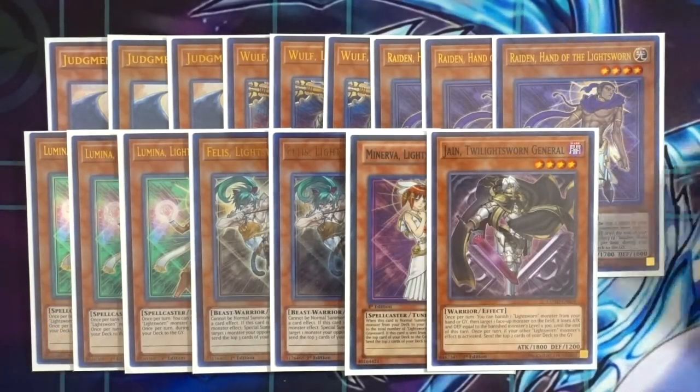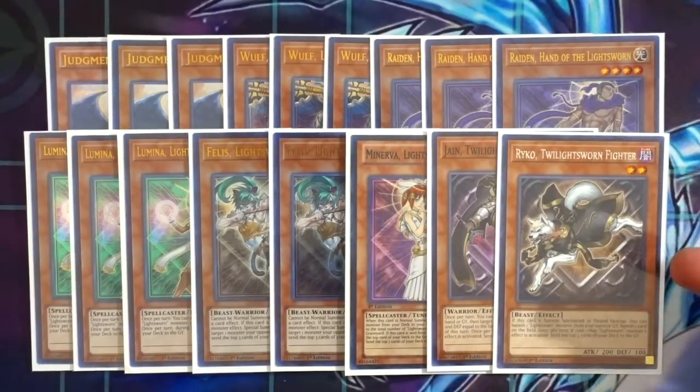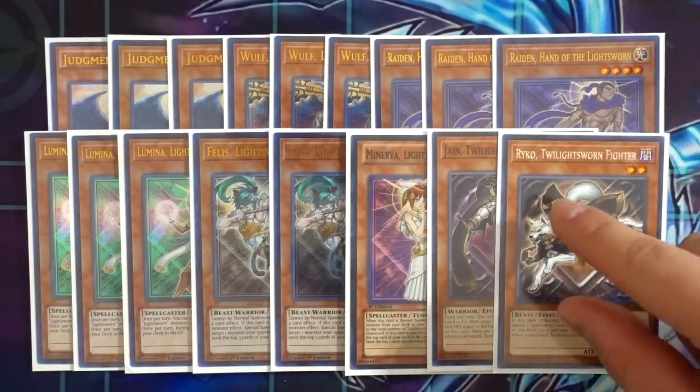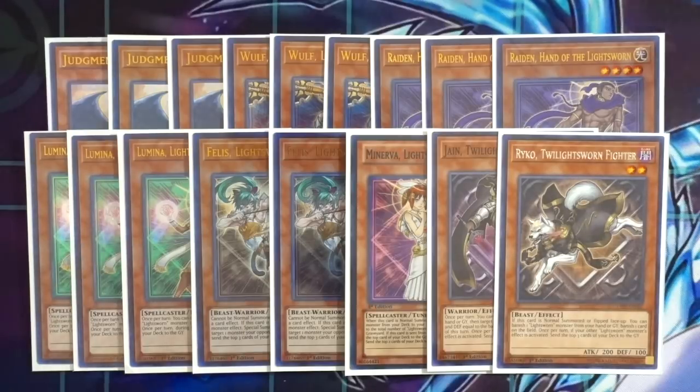One Ryko, Twilight Lightsworn Fighter — this card is absolutely phenomenal. The fact that this effect is on target makes it really good; it's better than Lyla in my opinion. Lyla hits only spell and trap cards while Ryko can hit any card on the field, the effect is on target, and it's also a DARK attribute. Where people played Lyla as a searchable out to floodgates, Ryko does the same thing but can also hit monsters.